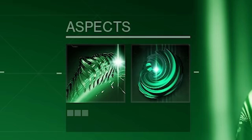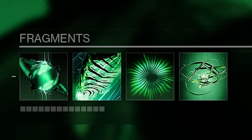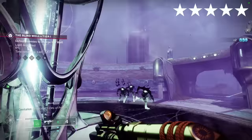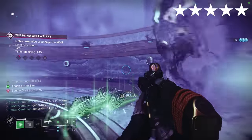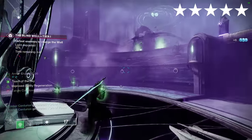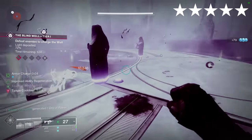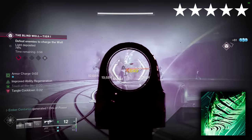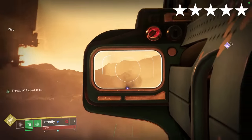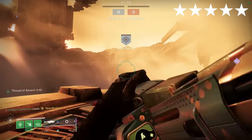Swarmers. Strand. Aspects: Weaver's Call, Mindspun Invocation. Fragments: Rebirth, Evolution, Finality, Continuity. Threadlings spawn from tangles and unravel targets they damage. We spawn copious amounts of Threadlings through our Rift, our finishes, destroying a tangle, consuming our grenade, throwing our grenade, and from kills if a Strand weapon is being used. The Threadlings are also buffed due to Thread of Evolution so they can do some pretty decent ad-clear too. Alternatively you can use these boots for the Strand DPS rotation — just swap out Finality and Continuity for Ascent and Generation.